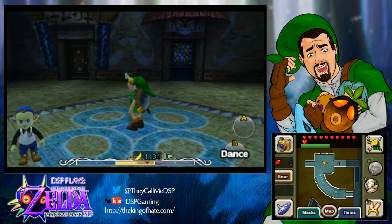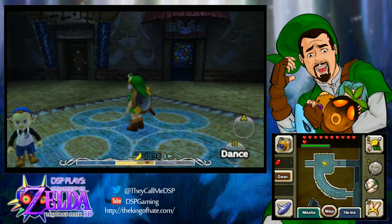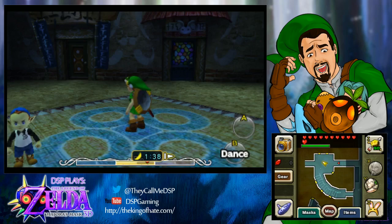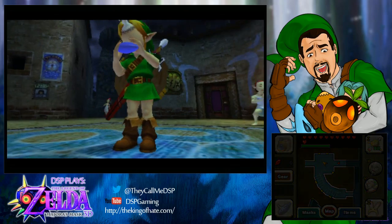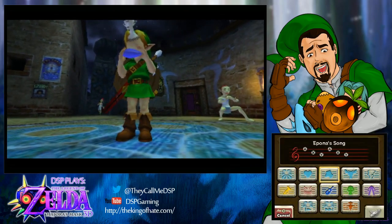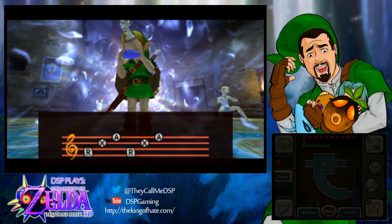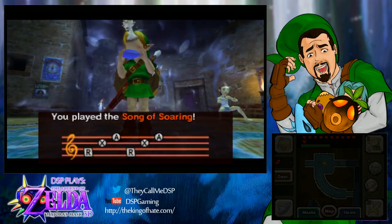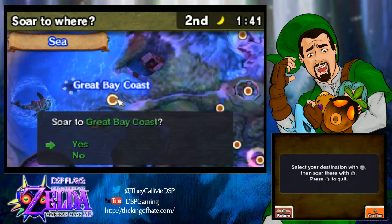So now let's take a look at the guide for what to do next. A Stone Mask — they're saying I need to go inside the pirate fortress, the room that had the guards patrolling back and forth. That is quite a ways off. Do I have a teleport spot into the pirate fortress? I don't think I do. I just hit the Great Bay Coast — well, that sucks.